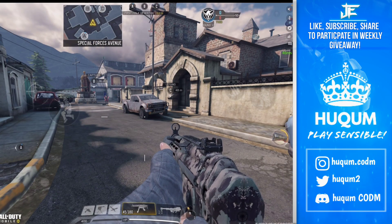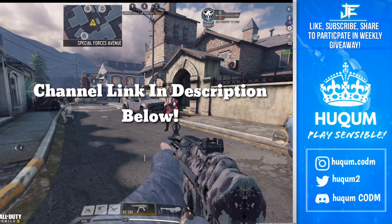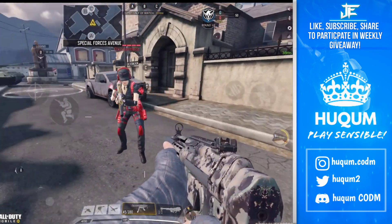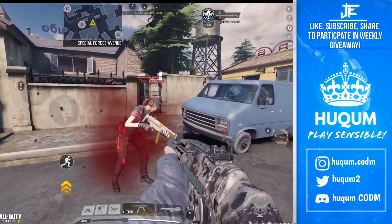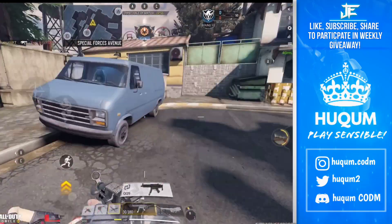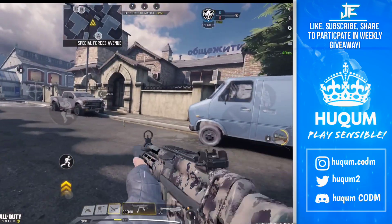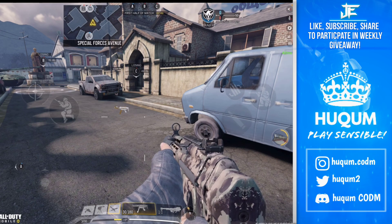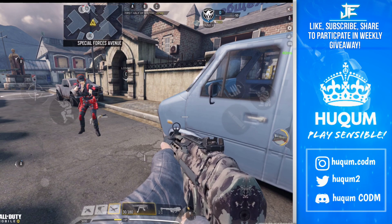Devil bro is helping me create this video and I'll put his channel's link in the description below, thank you so much devil bro. So the hip fire thing I was talking about — if you are in close combat, continuously move left right left right. You can also spam jump, but hip fire, nothing beats it. That was tip number one.